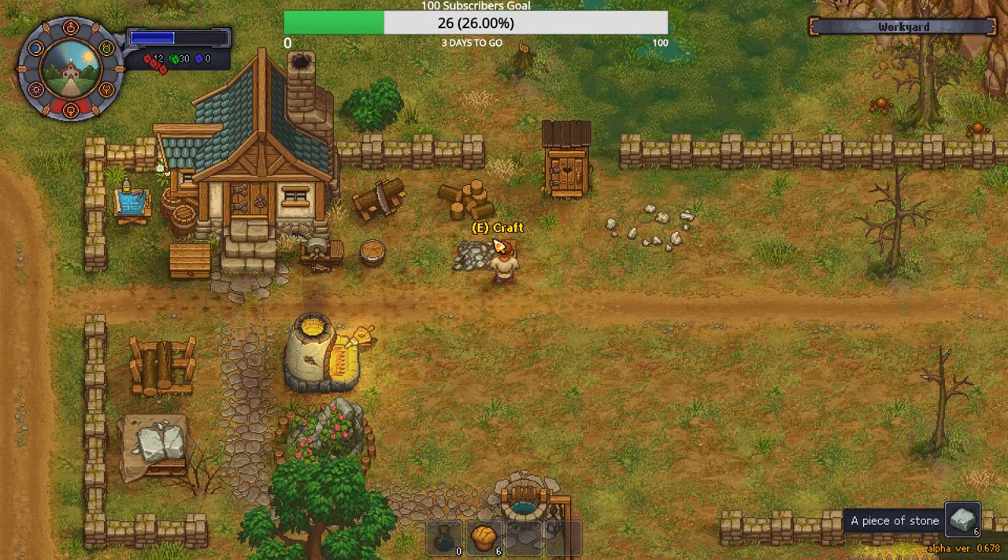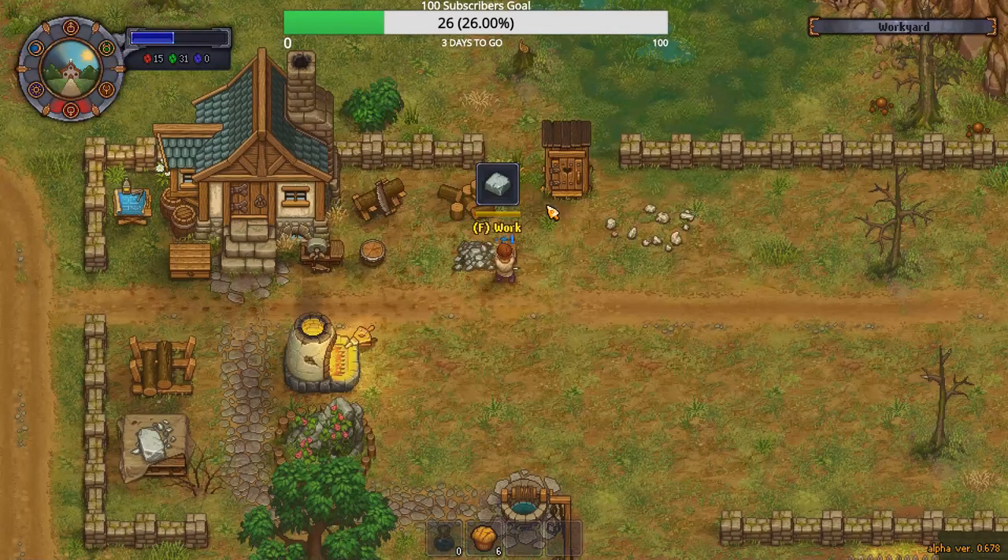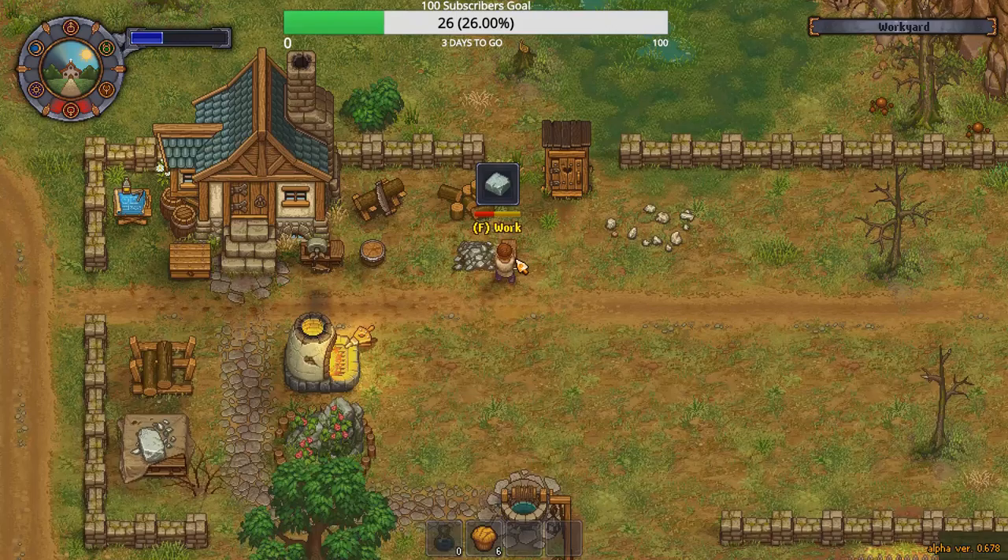And you'll always need a spot to chop wood — always, if you're cooking food, gonna need firewood. Okay, so here's what we can do from here. We can get a piece of stone. This will be a lot of work for some red points, but I think you get a bunch of them.